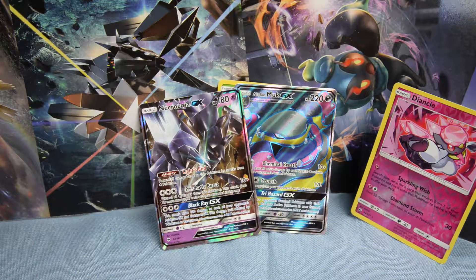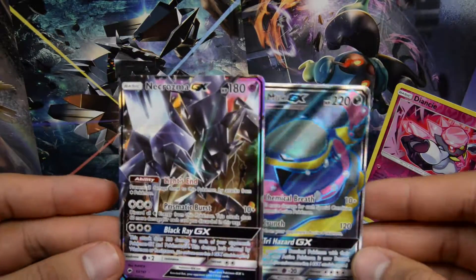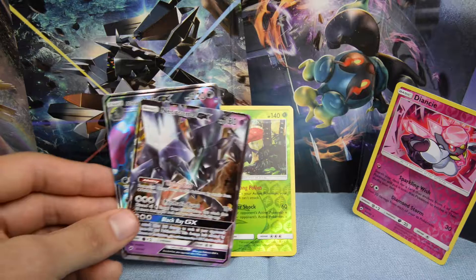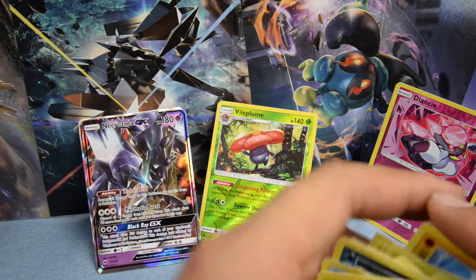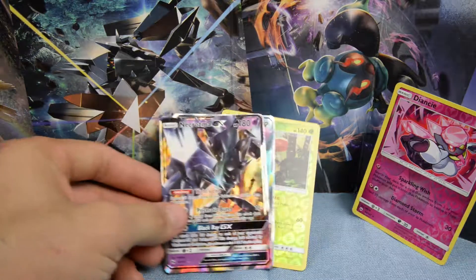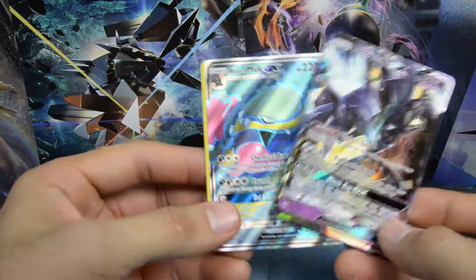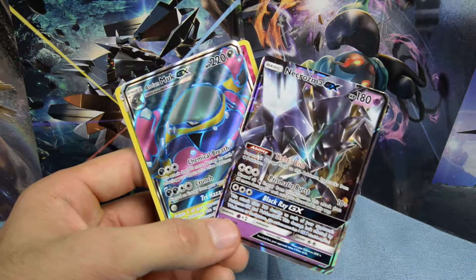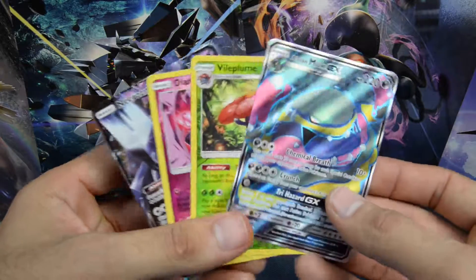Okay guys, so we did not pull the rainbow rare Charizard, but we got two amazing cards to add to our collection - that is so cool! I totally forgot to mention - we are actually gonna be selling our doubles. I want to set up a store after my finals, and once I do, you guys are gonna be able to purchase the doubles or the ultra rares I've pulled in past videos for pretty cheap prices - a couple dollars below market price. That way you guys can save money and I can get more money to purchase more Pokemon cards. Check out my Instagram - same name as my channel - for sneak peeks of future videos. That Alolan Muk full art though - okay guys, thank you so much for watching, I'll see you guys in the next video, peace out, bye!